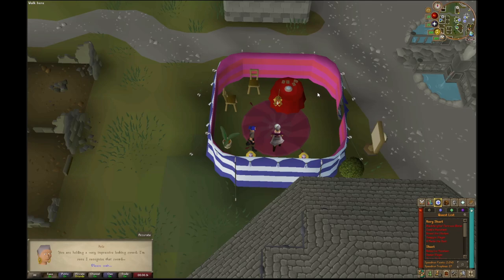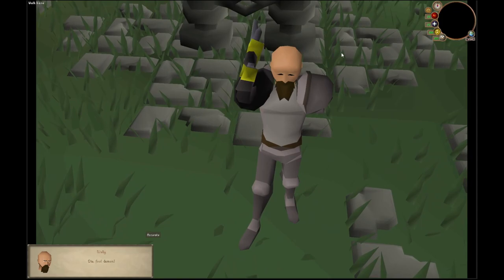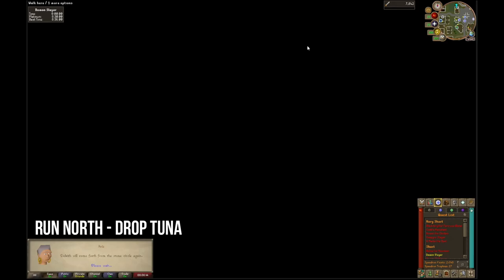Let's start this quest by talking to Eris. Once you're in the middle of dialogue, you'll first be prompted with option number one, followed by option one again, and finally option three for the cinematic. Once the cinematic has ended, run immediately north towards the castle and drop all of your tuna along the way.